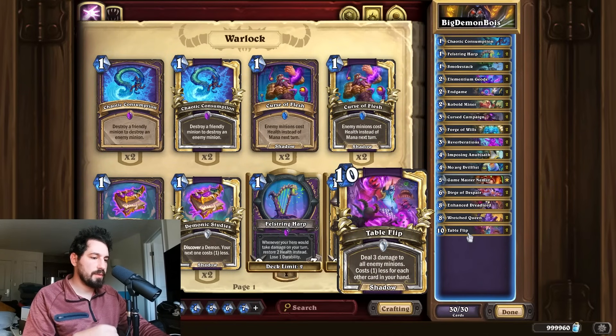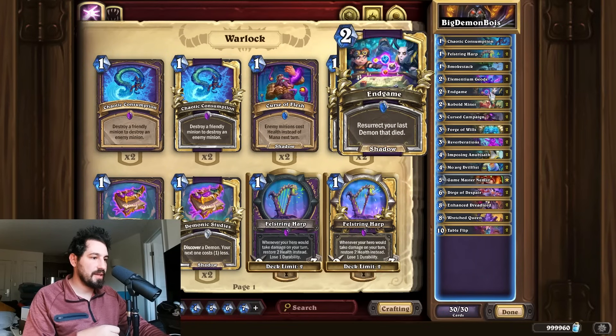We run Table Flip, another new card - deal three damage to all enemy minions, costs one less for each other card in your hand. If you watched our mage or shaman video with the tentacles, Table Flip was a card you got from the tentacle. At ten mana you want the Sunset Volley, but Table Flip is great. That's pretty much it for new cards in this deck.